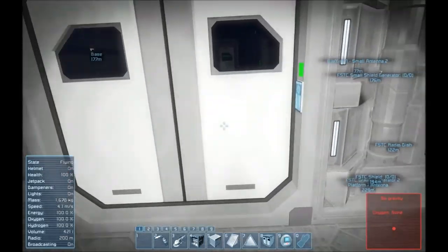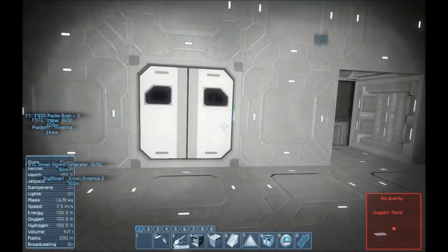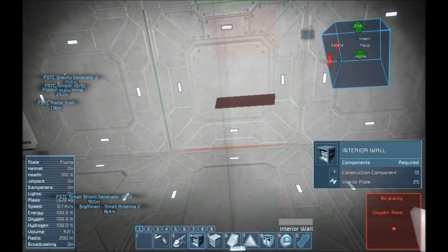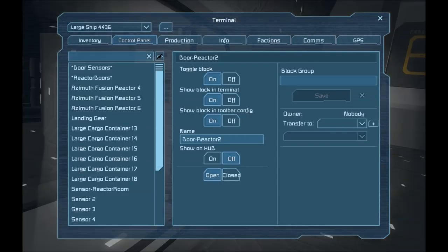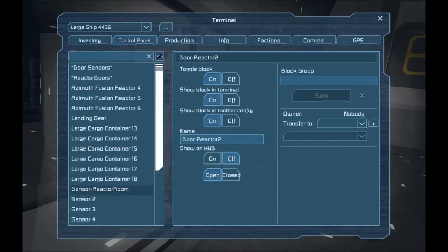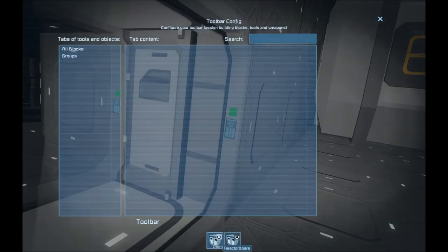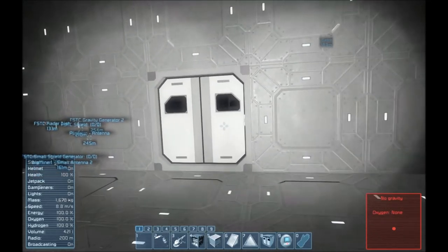Let's try the door out. Walking up — the door opens, stays open until I go all the way through, at which point they close. I basically created a group called 'reactor doors' — door one reactor and door two reactor are both part of that group, because that's the only way to open both with one action. Then I added reactor doors open and close to the sensor actions. Let me go do that for the other doors and we'll be right back.